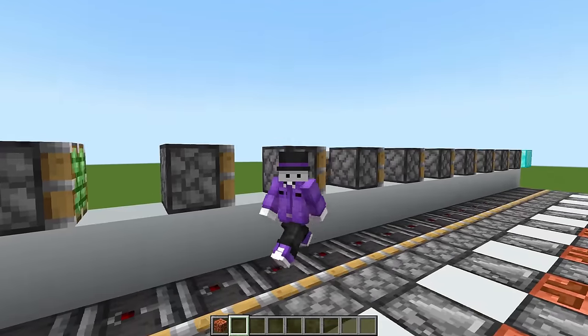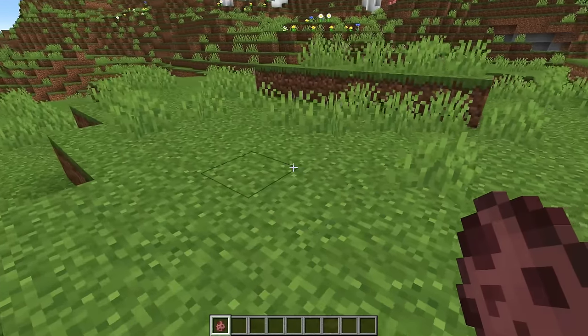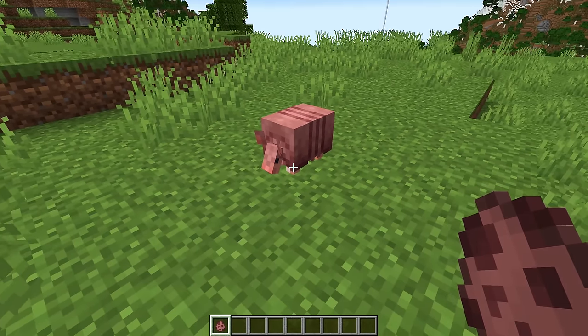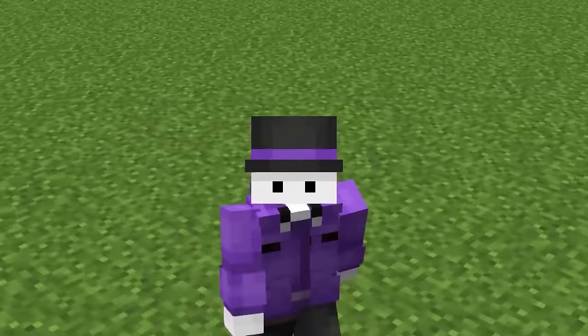They completely ignored the collective feedback of the entire Redstone community and large parts of the Minecraft community as a whole. Other things got fixed very quickly, like the texture of the armadillo — that was fixed in only one week. But for anything regarding the Copper Bulb, there was complete silence from Mojang. That was until today.